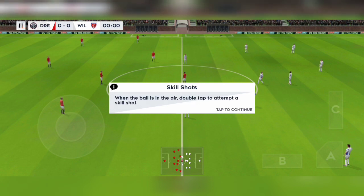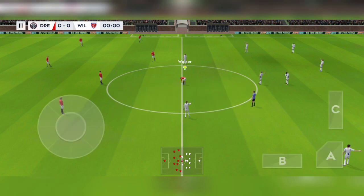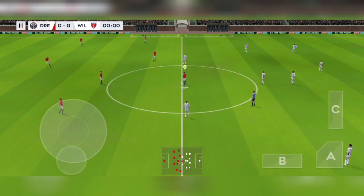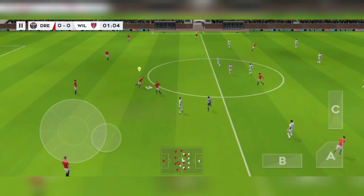When the ball is in the air, double tap to attempt a header. Now we've been through the controls, let's get into the match. Off we go then — let's hope for some goals today.